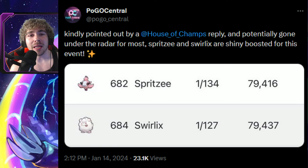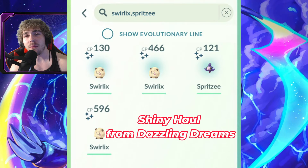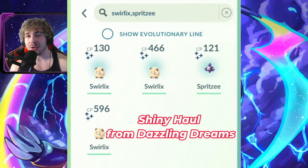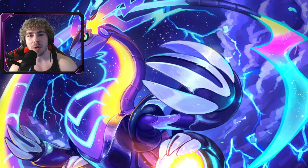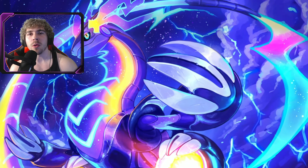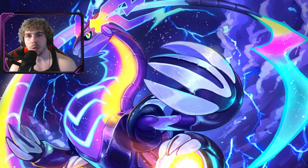So what they're doing is taking these full odds Pokemon and making them about 1 in 125 for the current event. This is something to look out for in case you guys are in need of these shinies. Once you find out they're boosted, you definitely want to keep checking those spawns because now you have a better chance to get them. Make sure you are playing more during that event to hopefully encounter a shiny Spritzee or Swirlix.